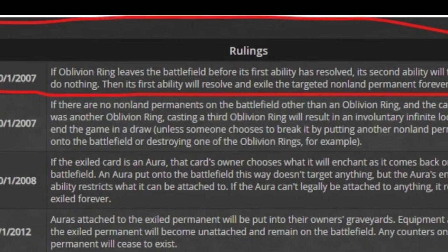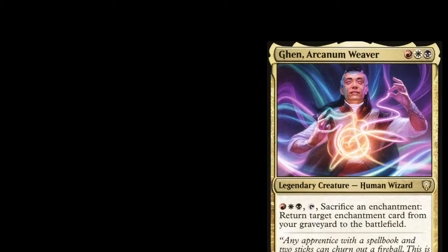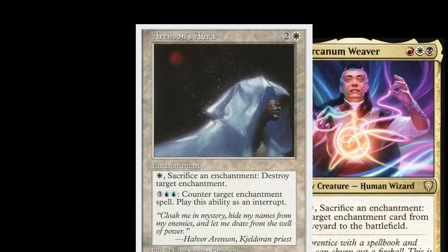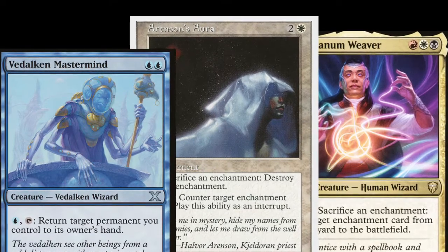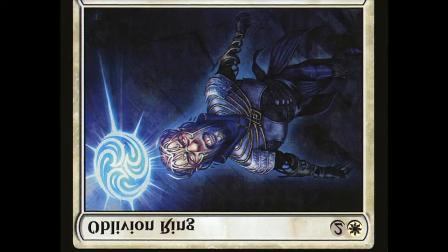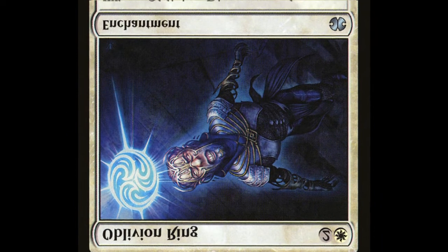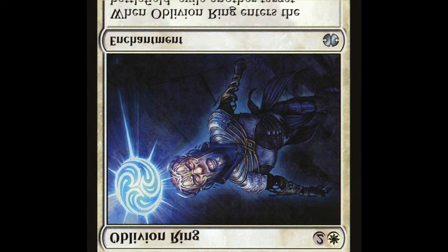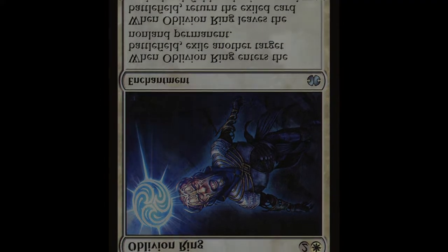But there's a particular interaction between the card's text and the rules of the game that changes this. Basically, if you can make Oblivion Ring leave the battlefield as soon as it enters it, you can trigger its abilities in reverse — it gives your opponent their stuff back, then takes it away. And since you've already gotten rid of Oblivion Ring, there's no Oblivion Ring for your opponent to destroy. So what you take is gone forever.